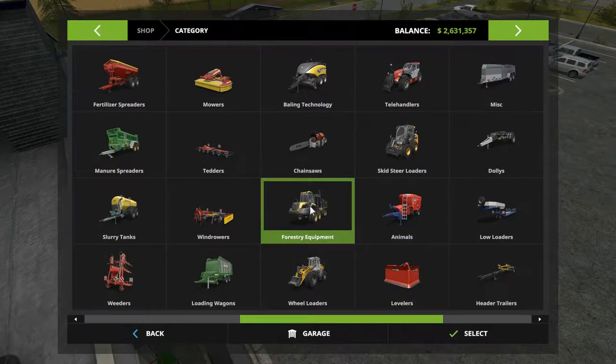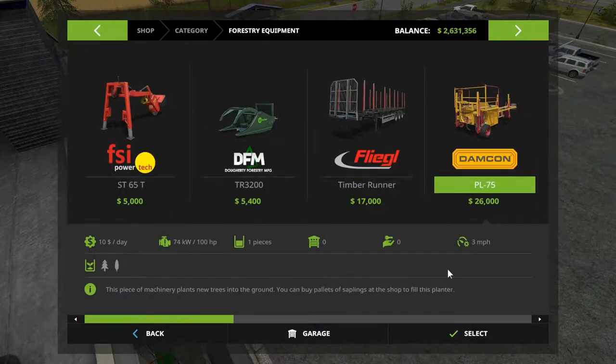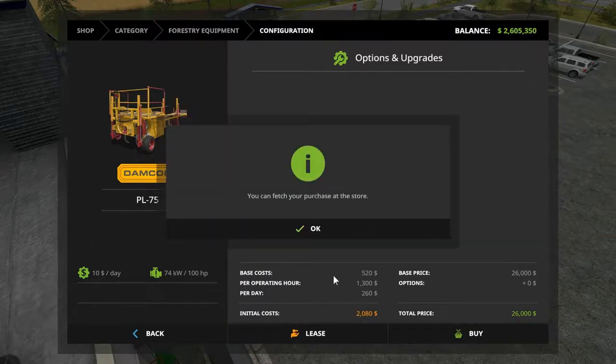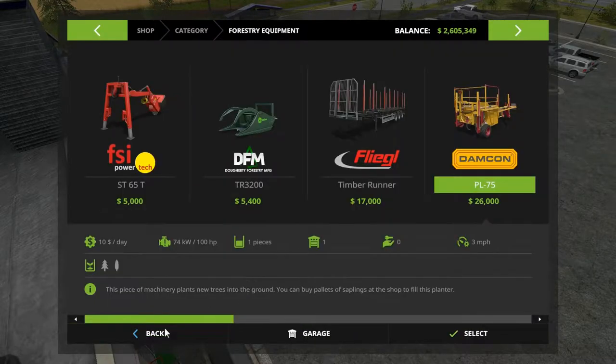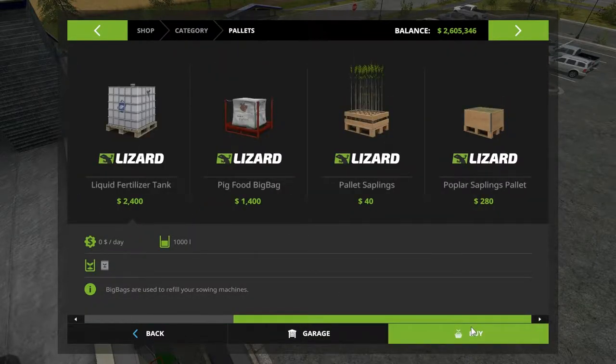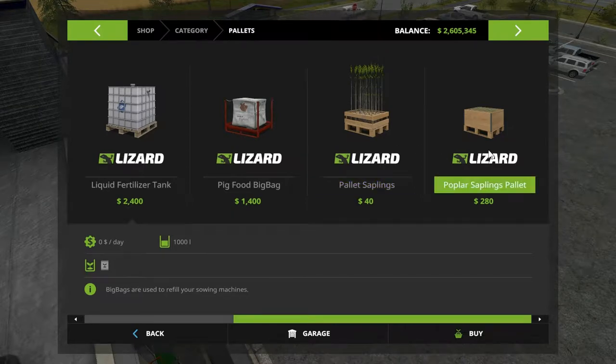Planting the poplars though — get over to forestry equipment. You've got this guy here — he'll plant the poplars and the trees. At $26,000 I've got no problem with that. Let's select him — no choices and buy. The poplars themselves are out here in pallets. There are poplar saplings — that's what you plant for wood chips. And there are pallet saplings, which are trees. Let's grab these guys.